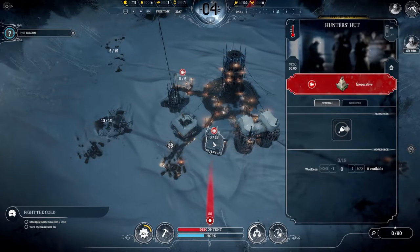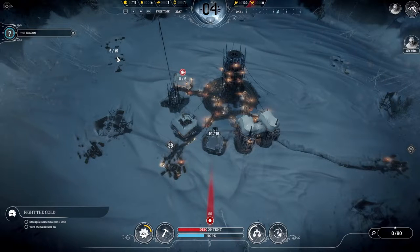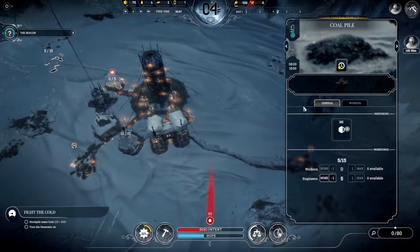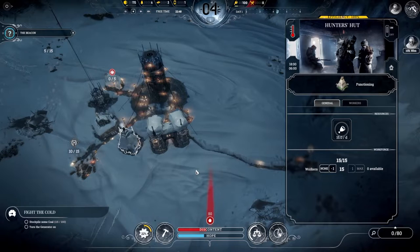In Frostpunk you're always short of something including people. You still need to staff the Hunter's Hut — I'll usually staff it with 15 people. Since it's rest time right now, pulling them off their regular assignment won't hurt. The tricky part is reassigning them back to regular jobs after hunting, since they'll want to rest in between shifts. I prefer the micromanagement route because I do think you gain a little from that approach.